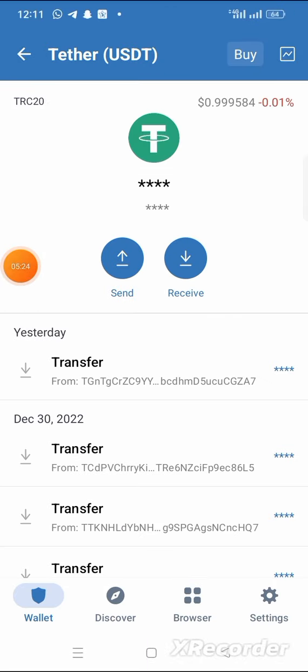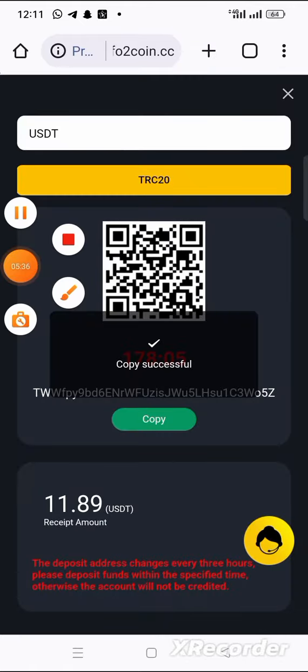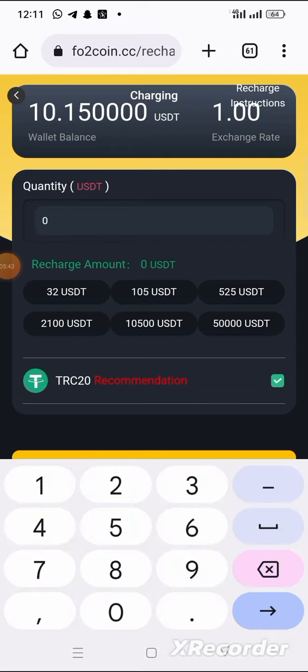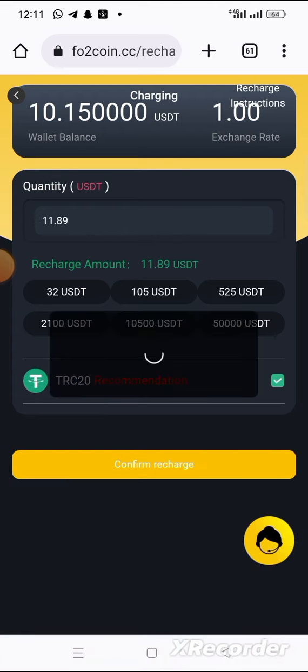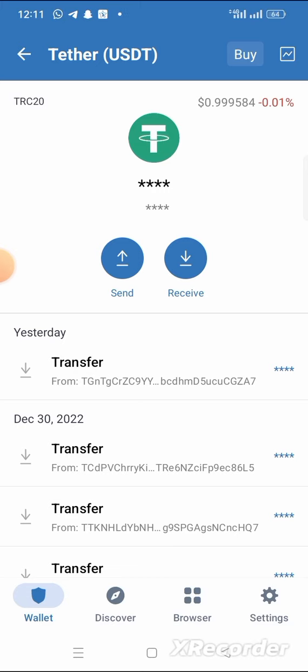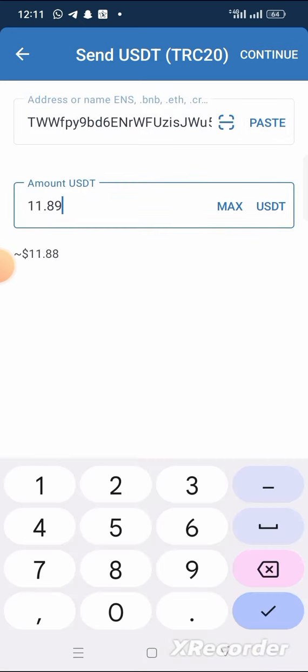I now have enough TRX to cover the transaction fee. Let me go back and redo it — copy the wallet address again. I am depositing 11.89 USDT. Copy the wallet address, then make the transfer. Confirm — 11.89.